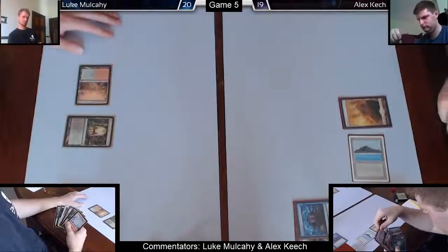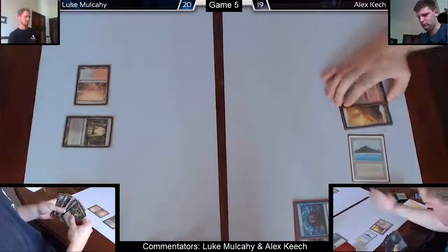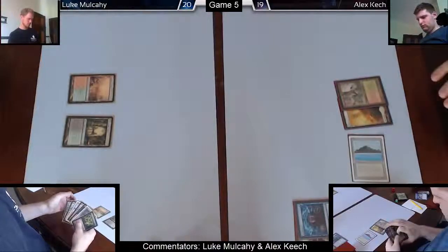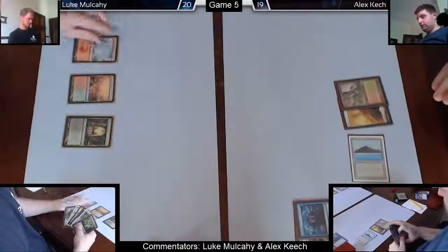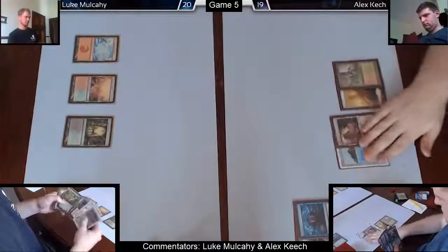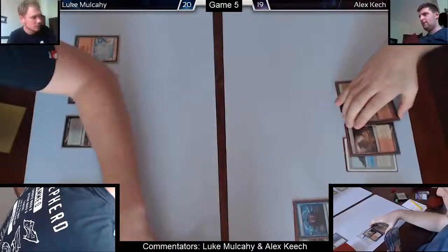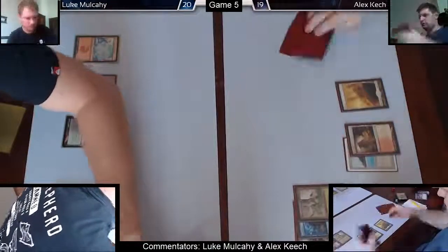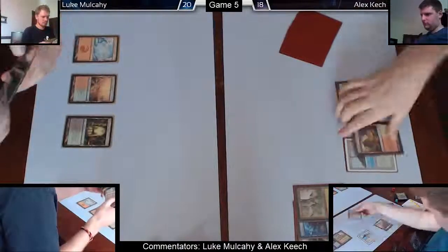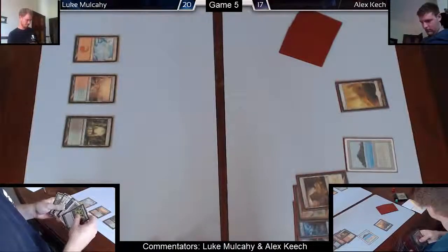I eventually decide to Green Sun's because I really don't want to draw that Jdaya again. I'm playing a bit slow here — I should speed myself up. I decide to Green Sun's for Eternal Witness and get back that Brainstorm to smooth out my hand. I still want to shuffle that Jdaya away, which I've just done via the Brainstorm. I wanted to keep most of the cards in my hand, stabilize, hold up countermagic and Brainstorm — it's got my hand sorted.